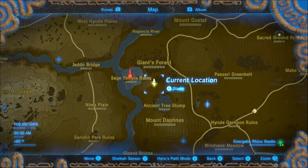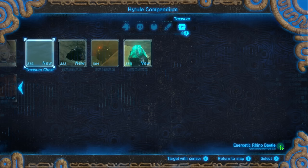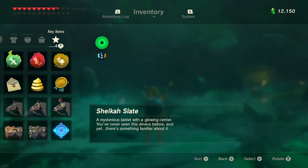First, let's talk prep. There are four things to cover before we dive in. There's a lot of treasure in here and very helpful items hidden inside some chests. Set up your Sheikah Sensor to look for treasure chests - you'll be able to find hidden stuff like Royal Guard swords and ancient arrows.